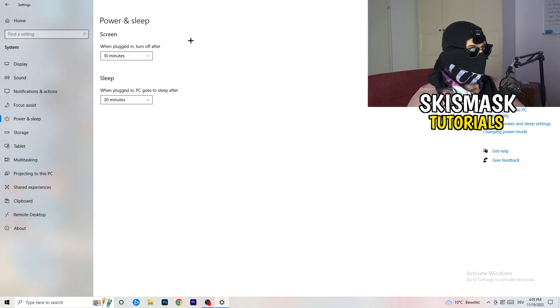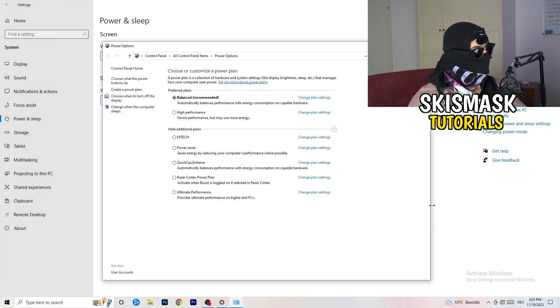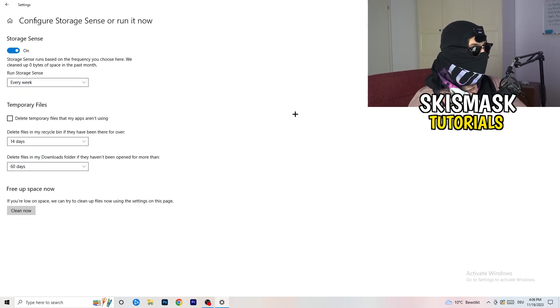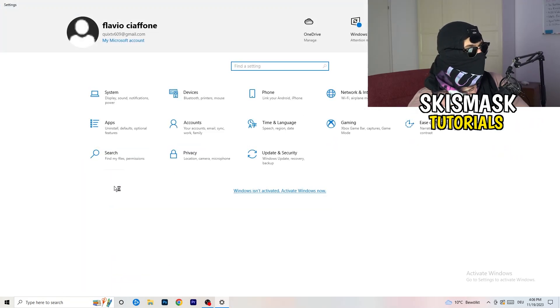Go to Power and Sleep, then click Additional Power Settings on the right-hand side. Click the small arrow to show all power plans. For me, Balanced works best, but you need to check High Performance, Balanced, and Power Saver for yourself. Next, go to Storage, click Configure Storage Sense. Turn on Storage Sense and set it to run every week. Enable deleting temporary files apps aren't using, delete files in Downloads not opened for over 60 days, then click Clean Now.